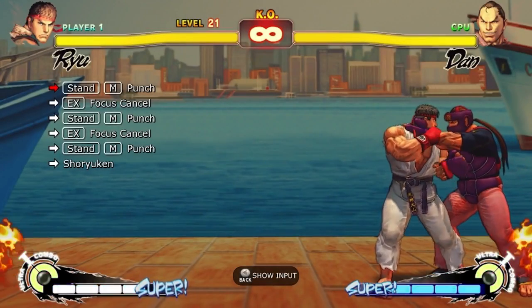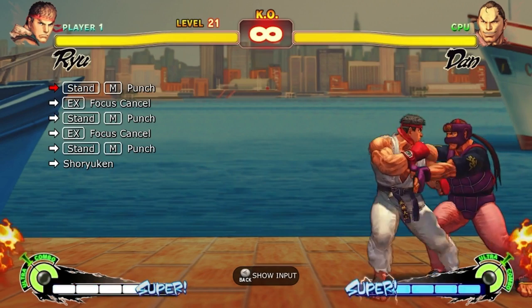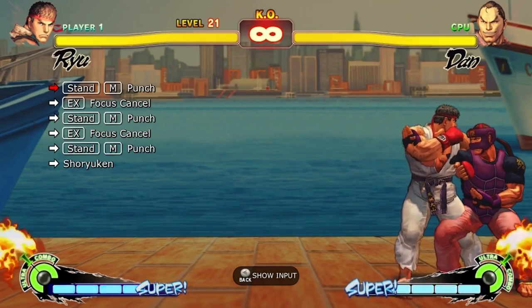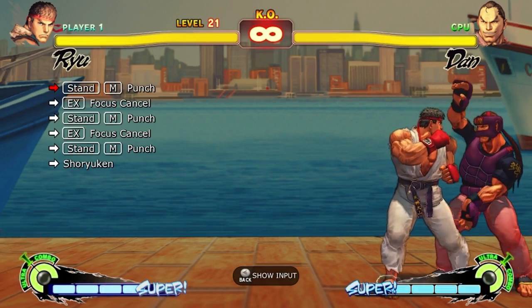All righty guys, this is another hard trial that people think is quite hard, and you can do it by cheating again. Like the last one I showed, I'm doing another one of these because it got quite a good reception. So basically all you do is add a Hadouken after the medium punches. It's still quite tricky with a pad anyway, but it's a lot lot easier.